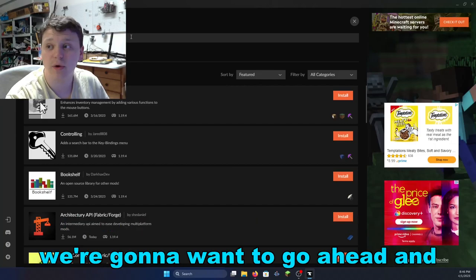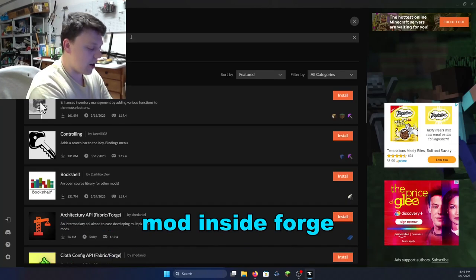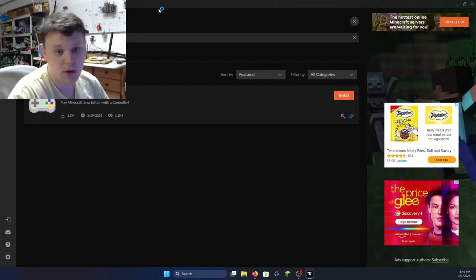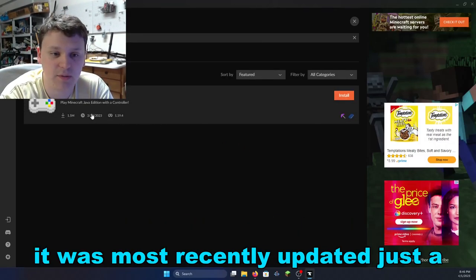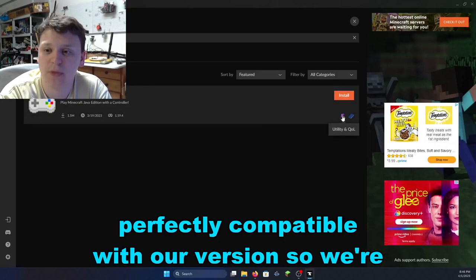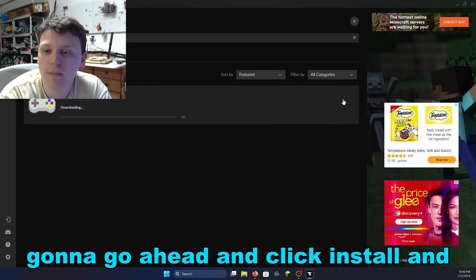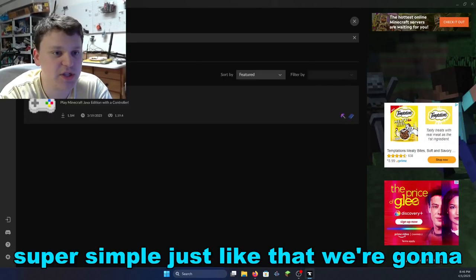Now that it's run its course, we're going to look up the Controllable mod in CurseForge. As you can see, Controllable is right here — it has 1.5 million downloads, was most recently updated just a couple of days ago, and is perfectly compatible with our version. We're going to click Install and wait for it to install. Super simple, just like that.